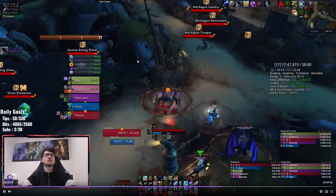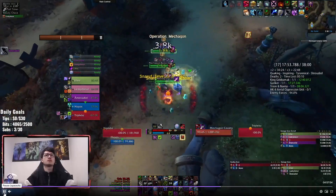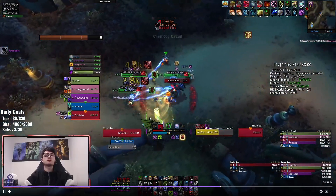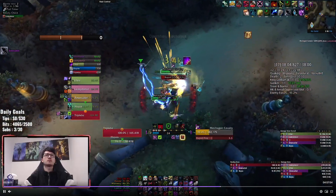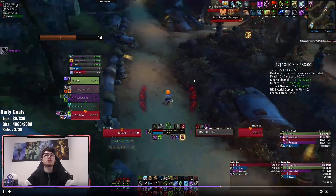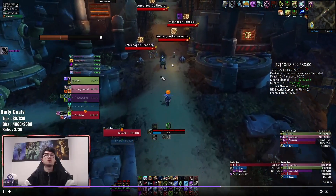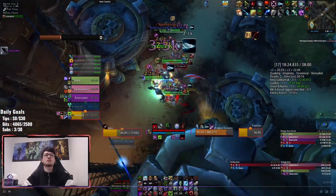Now walking up here, I'm going to grab these three mobs since we probably need the percent: a Trooper, a Renormalizer, and the Cavalry. Troopers do Nano Slice on the tank; Renormalizer does Enlarge and Shrink; Cavalry does the standard Rapid Fire frontal and a Charge with a swirl to dodge. Then there's a five-pack with a Coil Bearer — interrupt its ability, stun the coil charge too. Very standard and simple.